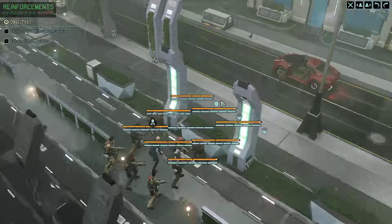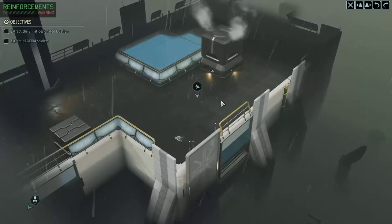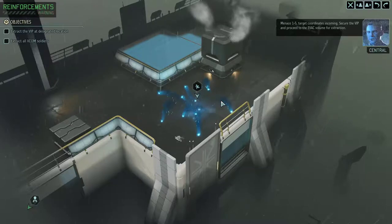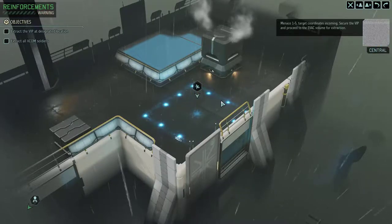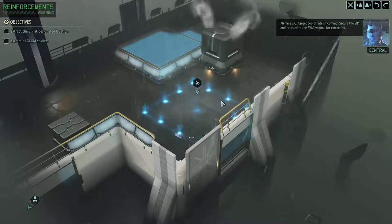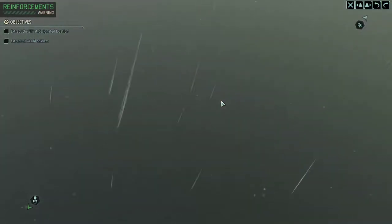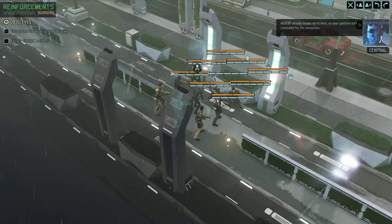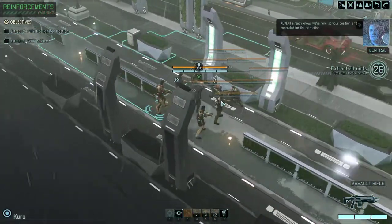We've got our squad here. We need to get the VIP to there — that's pretty far away. Secure the VIP and proceed to the evac volume for extraction. We're not really going to have a choice. We're not concealed.